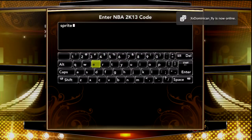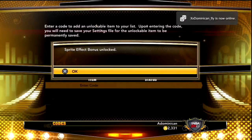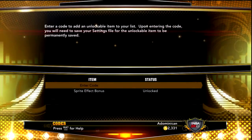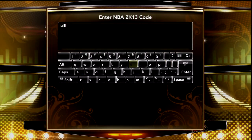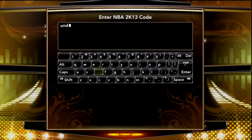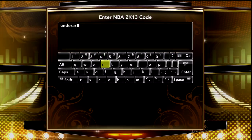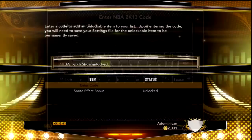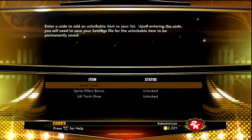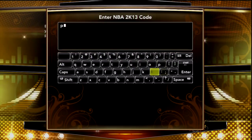Another one is 'Sprite Effect' — and there we go, you get the Sprite Effect bonus right there. I think that gives you plus five in some ability. Then you put in 'Under Armor' and that gives you the Under Armor shoe, which is real nice.